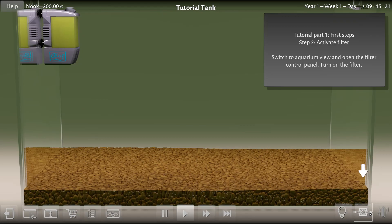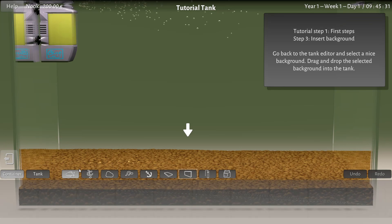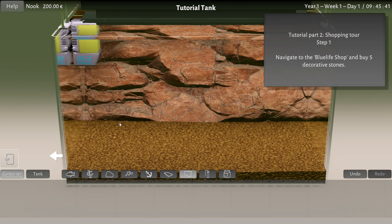Activate the filter. Let's pop over here and go to our filter settings and turn that filter on. Almost makes you have to pee. Next up, insert background. We only own one background, we can buy more later on. We'll pop it in the back there and make it look like a proper fish place with walls.